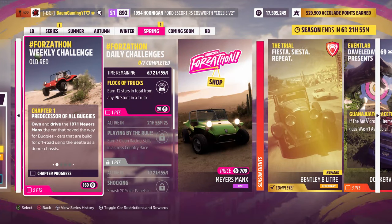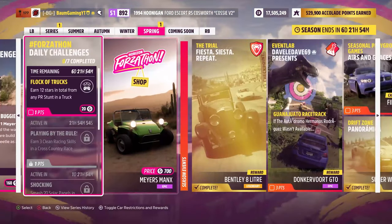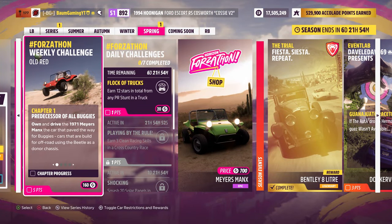The weekly Forzathon challenge revolves around the Myers Manx. If you don't have it already, you can actually buy it in the Forzathon shop. I do own it already, so we've just got to pull it out and drive it for the first chapter.